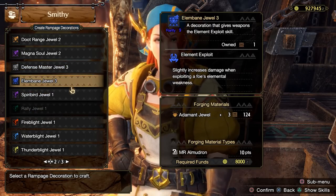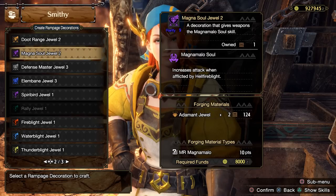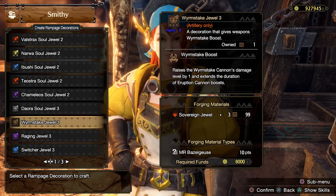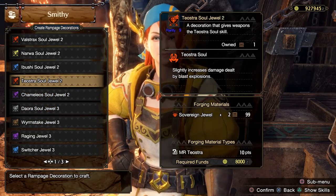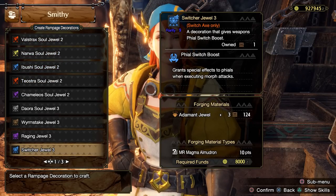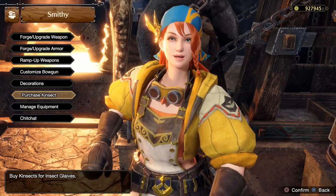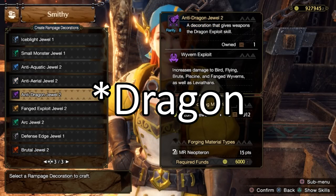Rampage Decorations were added as a replacement for the actual Rampage and Ramp Up skills from Rise, allowing a lot more modularity and customization. We had a general idea of how powerful they were in Rise, and that hasn't changed too much, but a lot of the numbers have been tweaked in some somewhat surprising ways. I'm going to lead off with maybe the most important decoration — the one you'll probably be using the most — and that is the Anti-Wyvern Rampage Decoration.